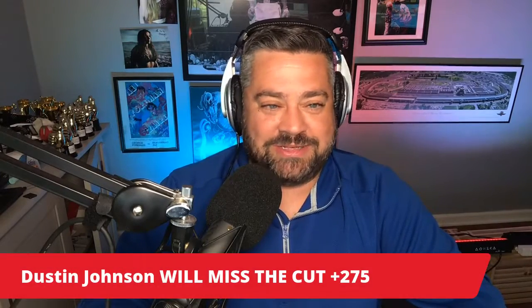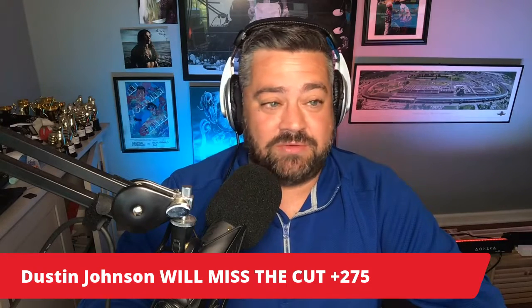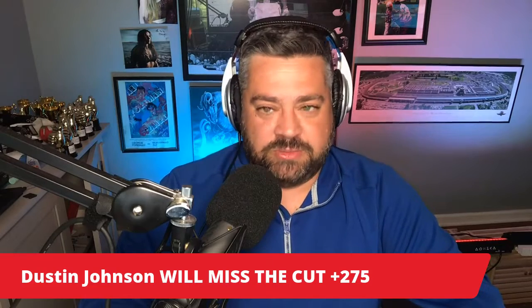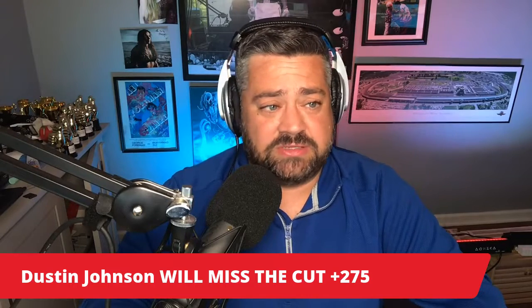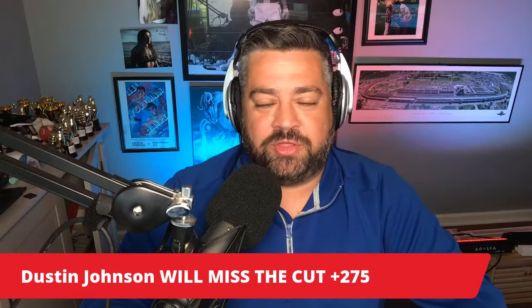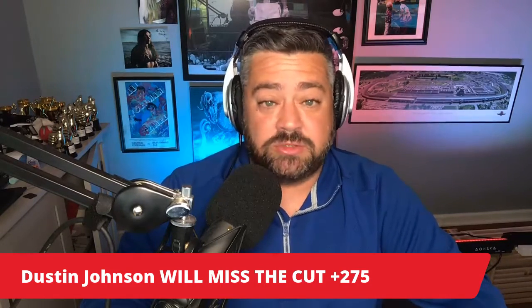Use the promo code OPEN21 to get 50% off. Alright, let's get to this prop. I like Dustin Johnson to miss the cut at plus 275 — I think he is ripe to miss the cut. First thing we've got to understand is how the cut works at the U.S. Open. It's very strict: top 60 plus ties make it in. That's it. This is not like the Masters where anybody within 10 shots of the lead makes it. Top 60 and ties — that's it. So we're going to have a shorter field.